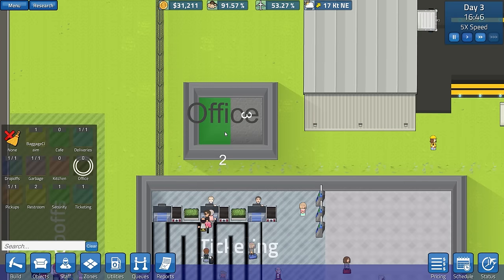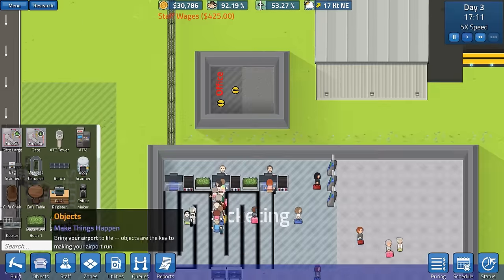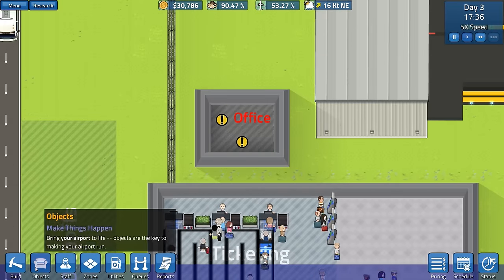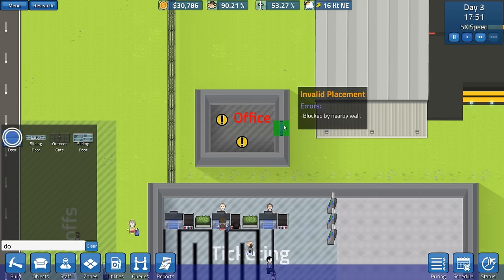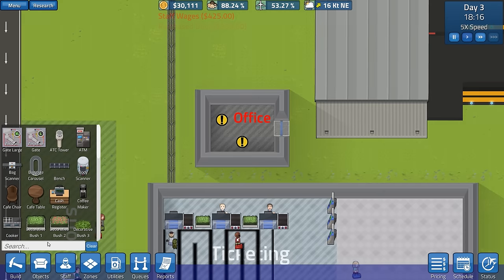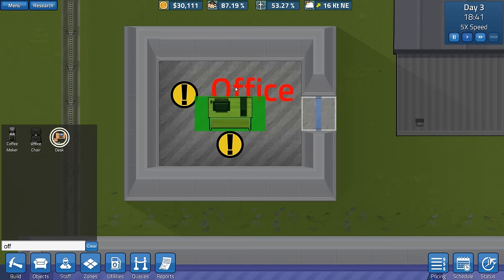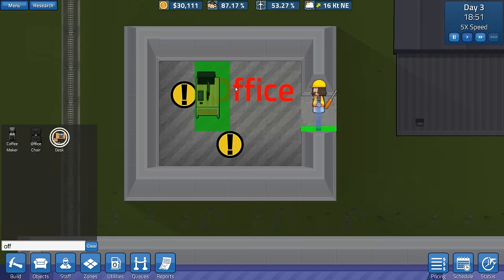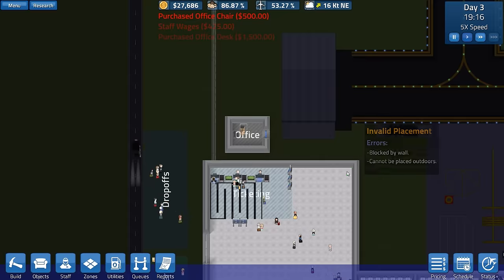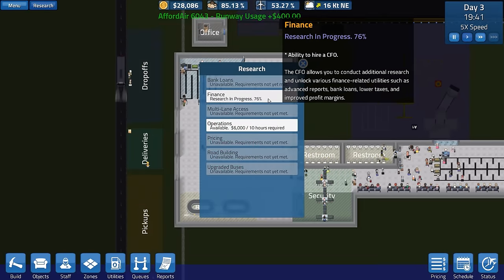I'm guessing the office really doesn't need to be very big at all. This might be a bit too big for the office, but we'll see how it goes. We'll put a door in like so, and then you need an office desk and office chair. We'll put the desk in, then a chair in the center. And that should be all sorted.